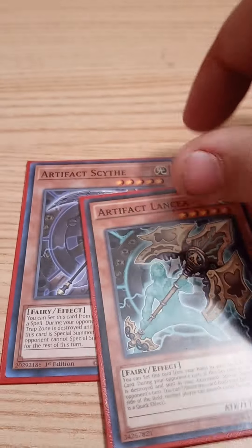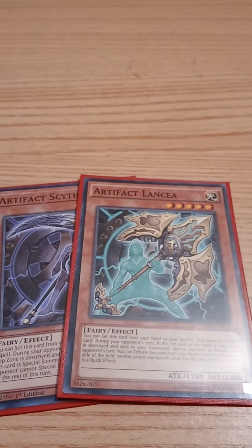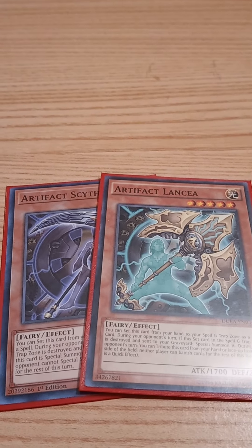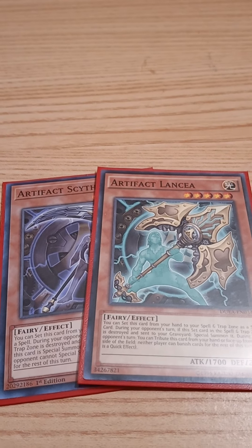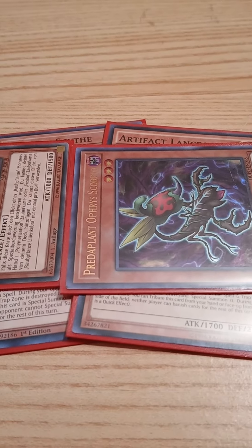For the artifact engine we play one Artifact Scythe and one Artifact Lancia. You may be wondering how you access them without Sanctum — you don't play Sanctum. What you do is special summon Darlington Cobra off Orphus Scorpio pitching a monster, then link those two monsters into Artifact Dagda, then activate Fusion Destiny and chain Dagda to set either Scythe or Lancia depending on the matchup.